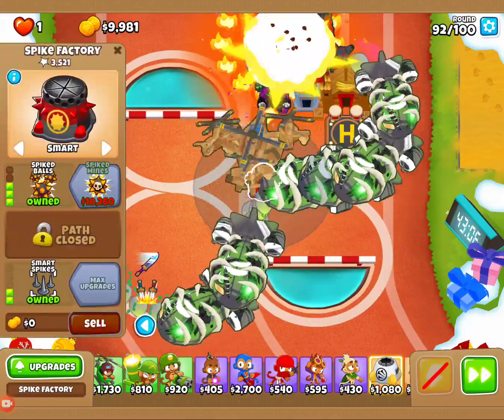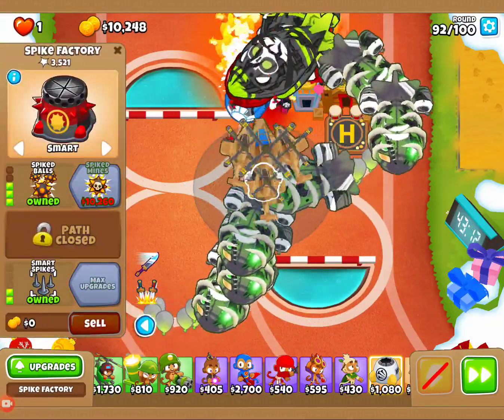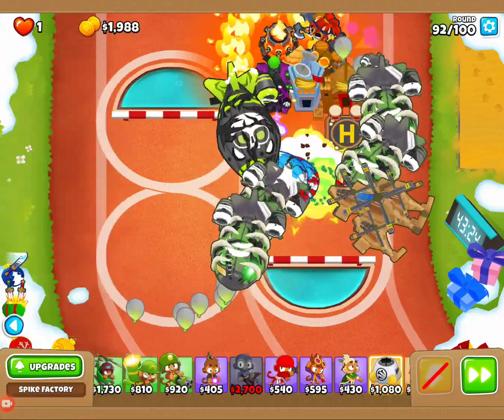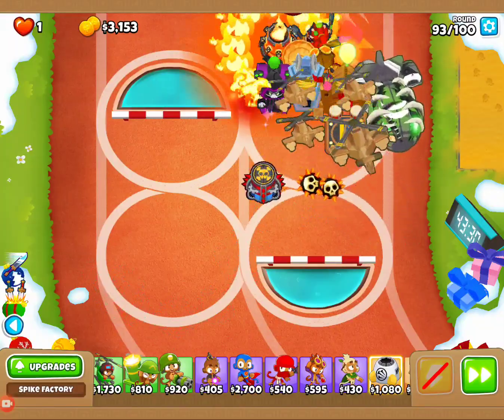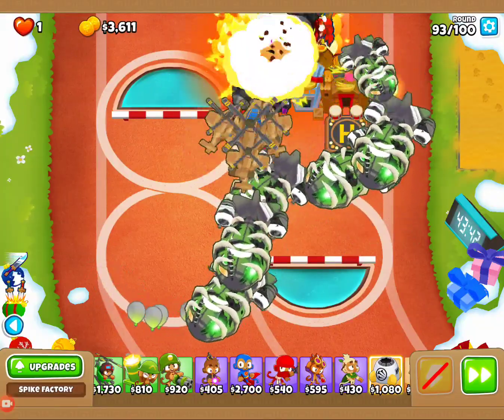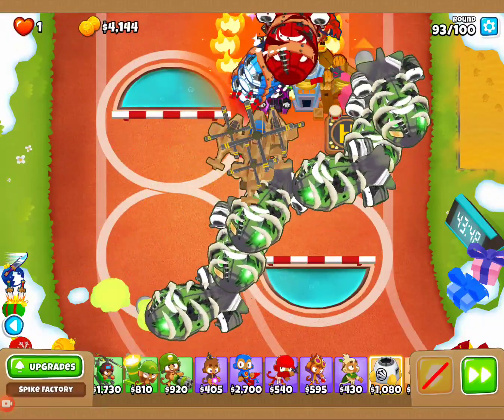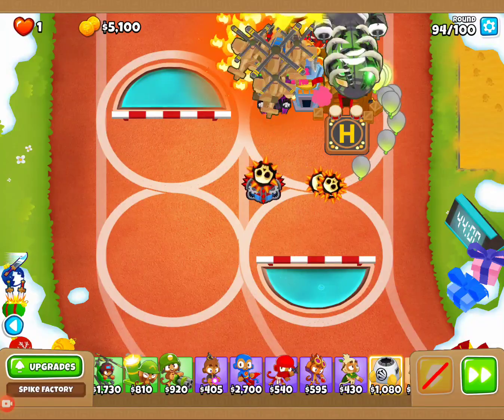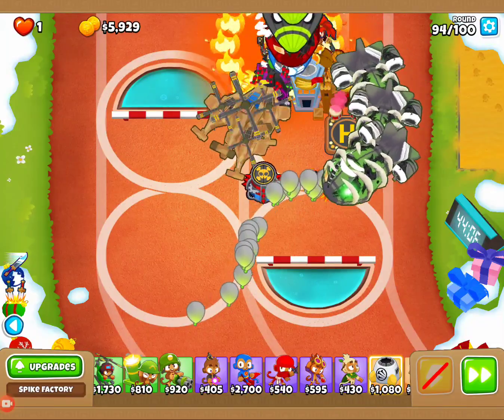We're getting close to our Spike Factory and we're only around round 92. We're about to move up — Spike Mines. Theoretically, this is really all we need to have in place. I'm just going to sit back and let it run its way out for the last seven rounds and show you just how powerful this team is. Round 95 is going to be a big one, 98 is going to be a big one, and then of course the final round will be where it all ends.